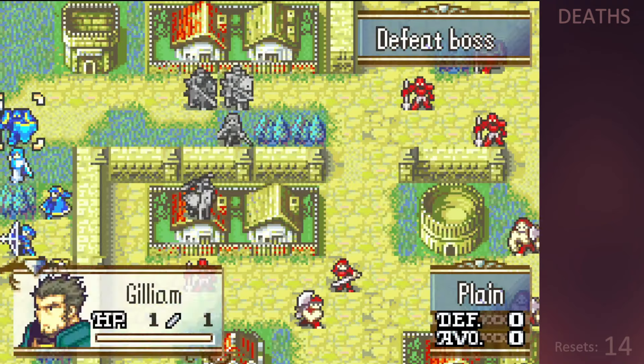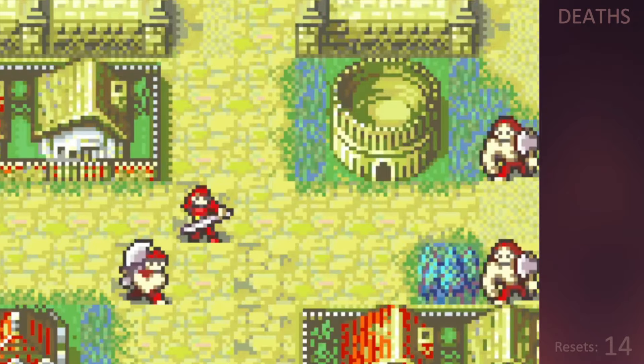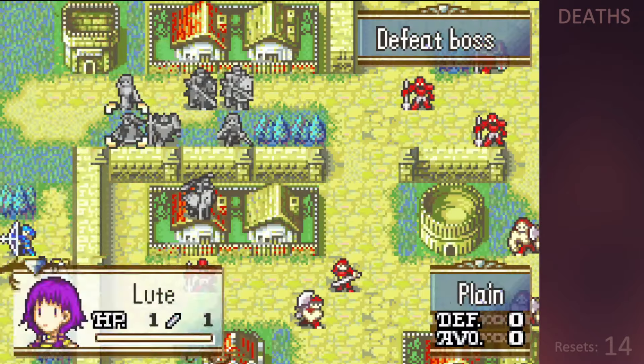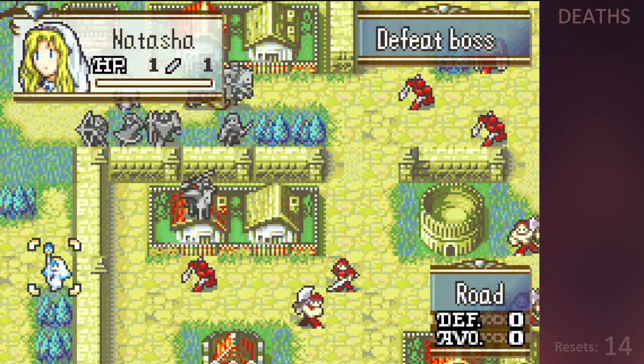I did think it would be harder to get all the villages, but the second lot of brigand reinforcements had only just turned up by the time I visited the last one. Between Vanessa's flying utility and Seth's defense, it didn't really prove too tricky.